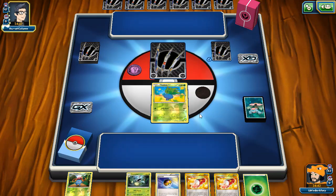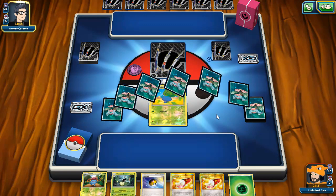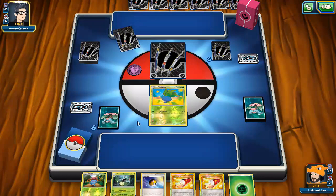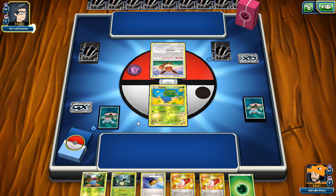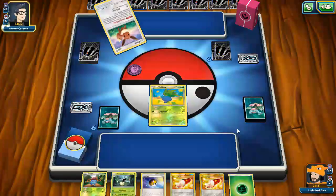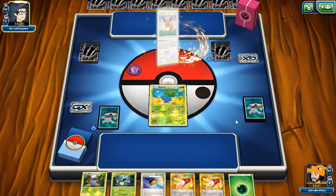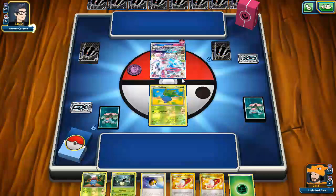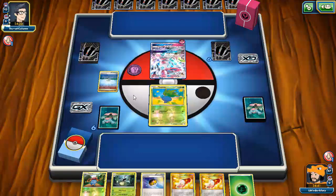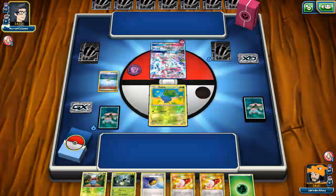We're up against Sylveon for sure. He doesn't play Fire or Water so at least we don't have to worry about weakness. I hate Sylveon stall decks more than anything else — there are so many creative ways to play Sylveon but people just play the stall version. He puts a Parallel City down now, which doesn't make much sense at this point.